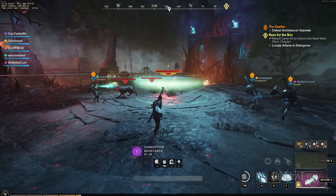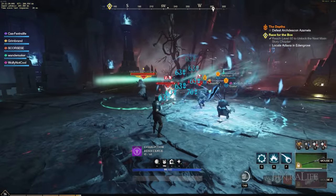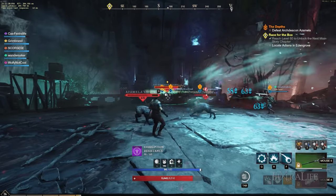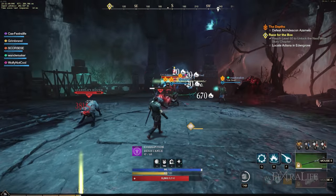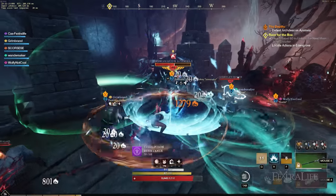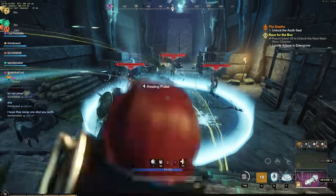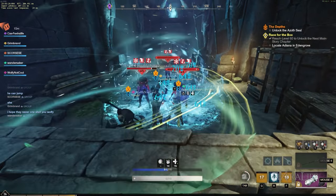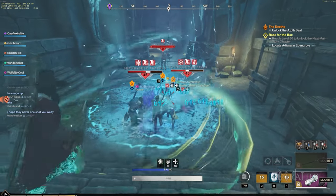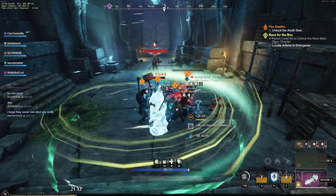Many enemies in New World are weak to fire but resistant to ice, or vice versa, so it's not a bad idea to consider slotting a gem that changes your damage type to help bypass this issue. Lightning damage is a good pairing with your Fire Staff since fire damage is resisted most by ancients, who are weakest to lightning — or you can take nature damage. Arcane damage is a good pairing with the Ice Gauntlet because corrupted resist ice damage the most but are weakest against arcane. This will balance out your damage when facing these two enemy types.